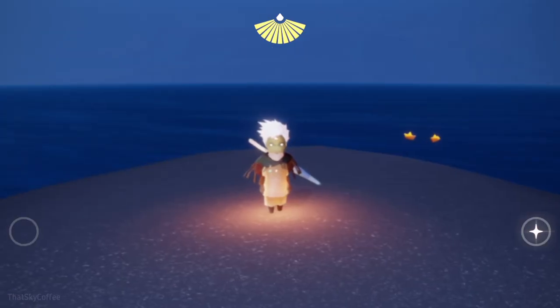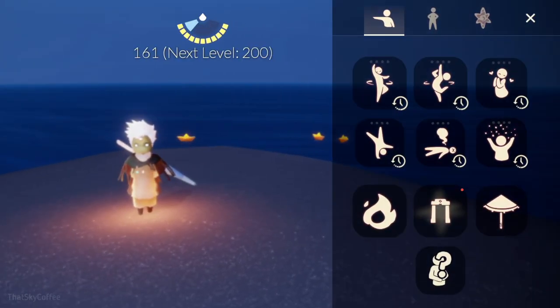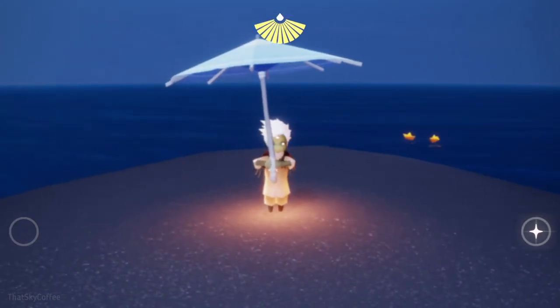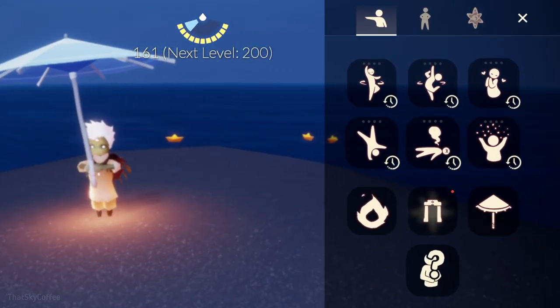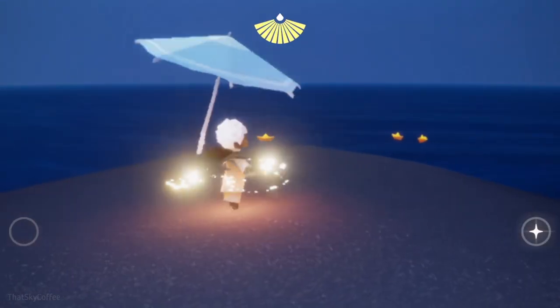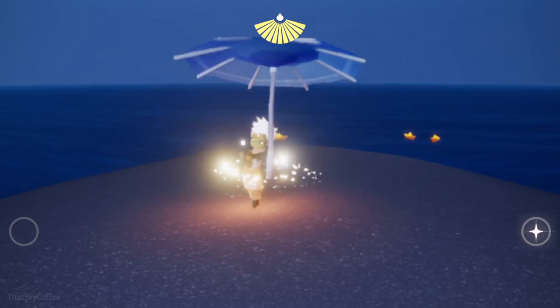Let's try once again with a different emote. Again, first take out your umbrella. Now tap on the emote and umbrella simultaneously and release when you reach level 4 of the emote. And once again we did the glitch with a different emote.